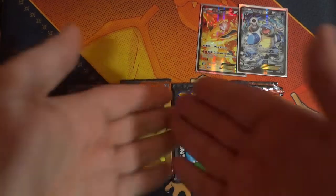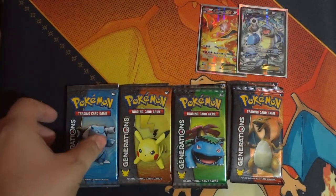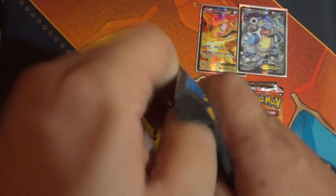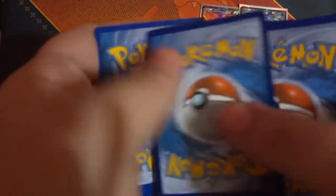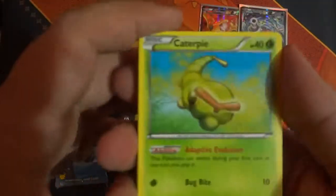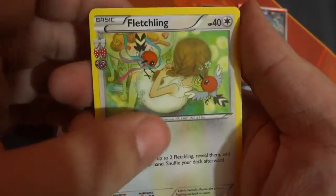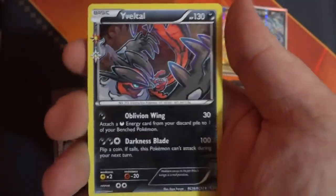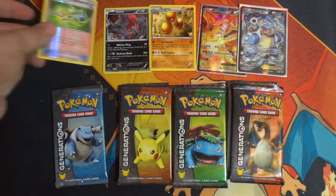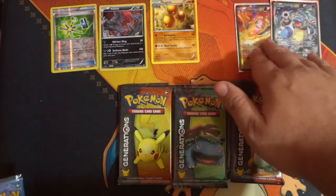Alright, we're back now with the packs — eight packs of Generations. Will we get something good? Let's start with Blastoise and find out. With these packs the one thing we don't have to worry about are code cards, but we have a different trick because we have the Radiant Collection. We start with a Caterpie, Clefairy, Ponyta, Magikarp, Fletchling, Persian, Machoke, Reverse Holo Maintenance, a Holo Yveltal, and a Dugtrio non-holo rare.